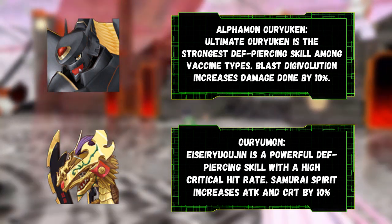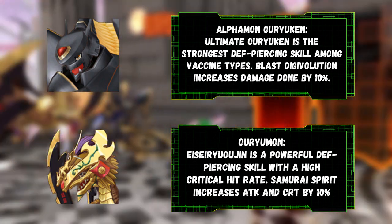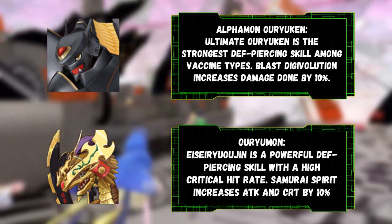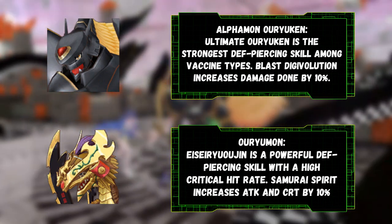There's nothing stopping you from bringing two Alphamon Oryuken. Oryumon, on the other hand, may have a weaker Pierce, but his support skills give your team a higher critical hit rate, which makes it better than the other vaccine candidates. Oryumon is also much easier to raise since it naturally learns Acceleration Boost.